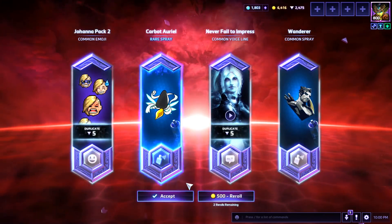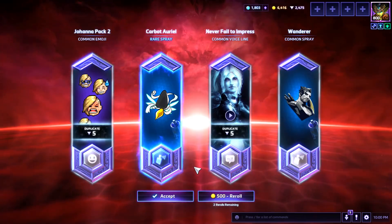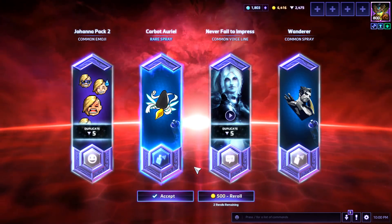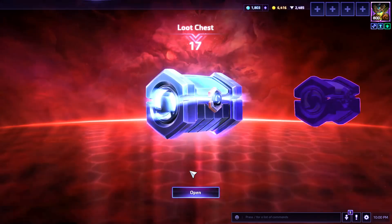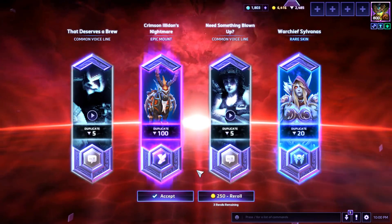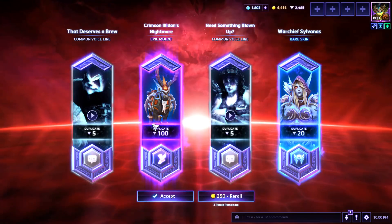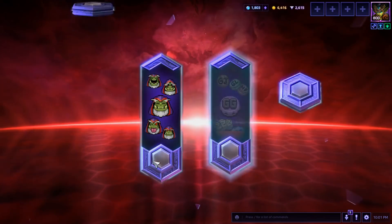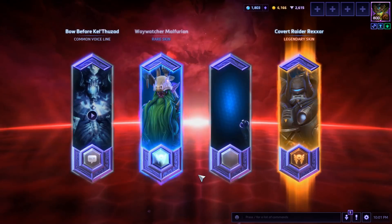That is the other drawback to 2.0 — there's no use for gold. It's just for re-rolls. You can buy heroes though. Can you buy other heroes or just the new one? You can buy all the heroes. I always just buy the new ones so for a long time I've owned them all. You got a Carbot Aureal Spray! Another epic and rare chest: Crimson Illidan Nightmare and Warchief Sylvanas — both duplicates — another 130 shards in the bank, putting you at 2,615.